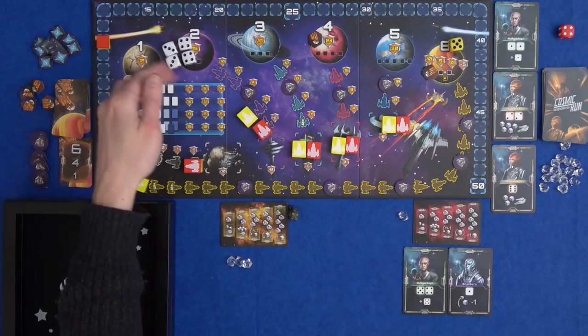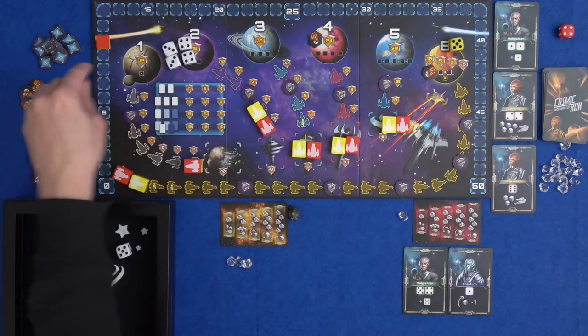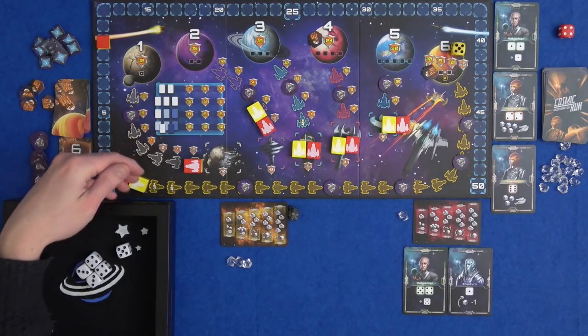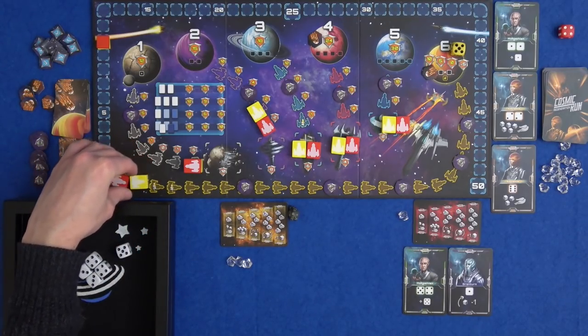He's getting a crystal for the dice on the tech card. He's moving up two steps on planet two because he played two pairs. So right now if this planet was destroyed, Marty would get two points and I would lose two points. That's why we start with 10 - because you can lose points. Then on planet six he's moving up five spaces.